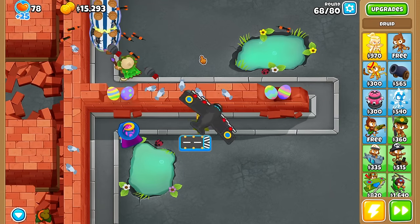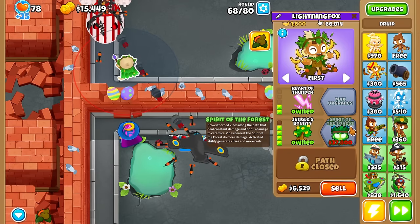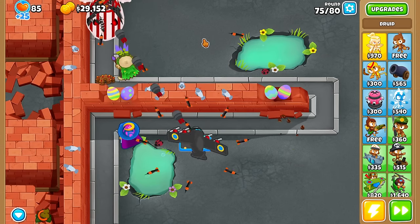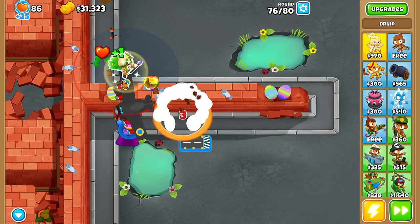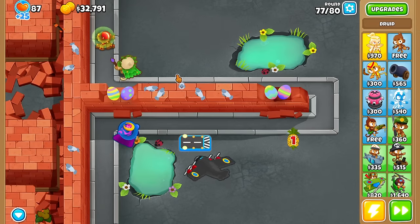I think we're going to easily skyrocket our way into the 70s, and by that point Spirit of the Forest is going to be active and we'll see where this guy can take us. Round 75 — Spectre's got it covered, no issues at all. MOABs up the wazoo — just does not matter. Druid here, $6,000 away from Spirit of the Forest, and I don't see how we lose.